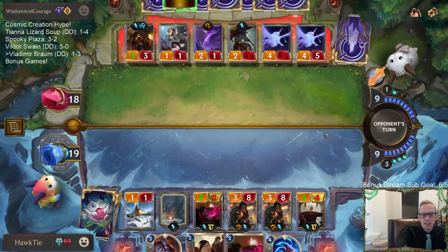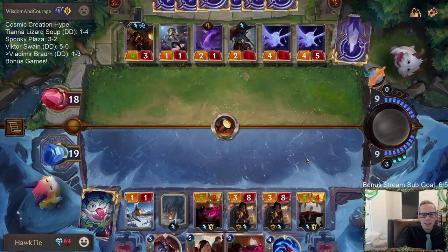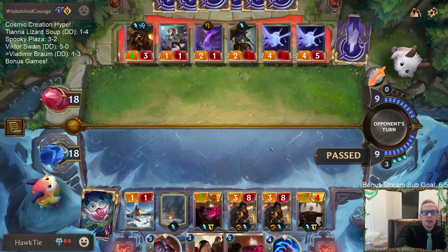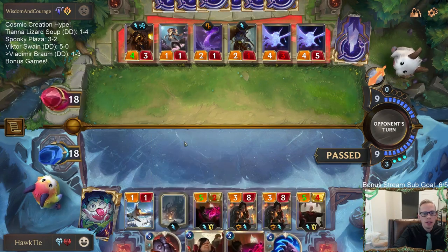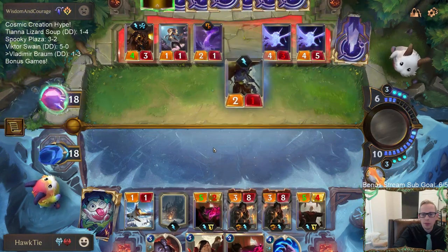I could use the Might to try to kill the Resplendent Bellicorn but it's just a four-three - I don't think that's worth using a Might. They've healed their nexus for 18 now - I've done 20 damage to them but they're still at 18. I wouldn't mind replacing Omen Hawk with Curator but I'll wait, maybe we find something better. Like if I draw a Vladimir I don't want to have already replaced something.